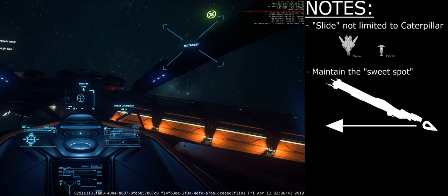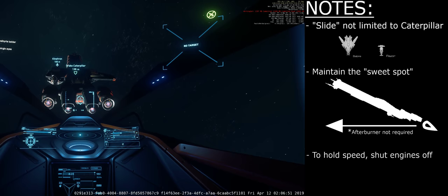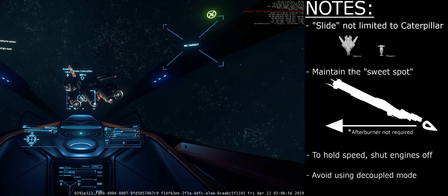Also, you don't need to use your afterburners. To maintain these speeds, you have to turn the engines off and float through space like a piece of debris. As I'm in a Drake ship, that's probably not too far away from the truth. And finally, decoupled mode doesn't work at these speeds, so don't bother using it — it'll just slow you down to your designated max speed.